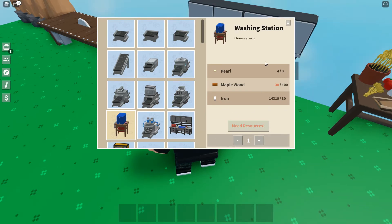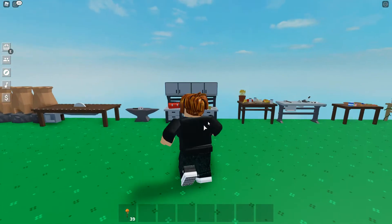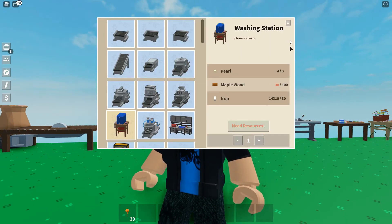What you need for the washing station: you need three pearls. I have four pearls right now. You can get pearls by fishing, but you need to be kind of lucky. Iron — I have $14,000 of that, you guys already know how to get iron. And maple wood. That's how you get yourself a washing station.